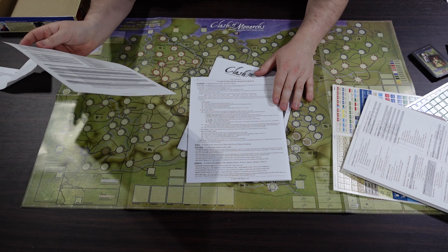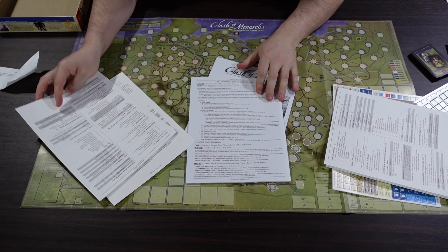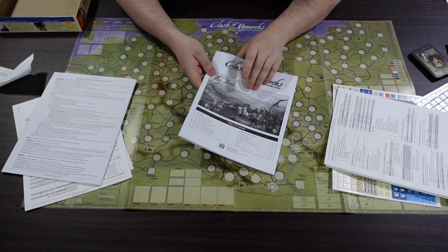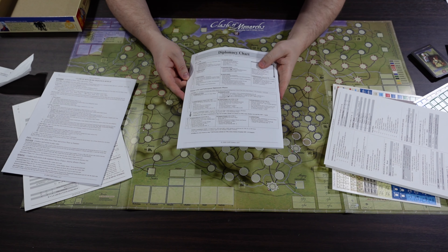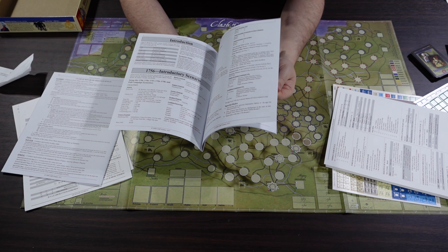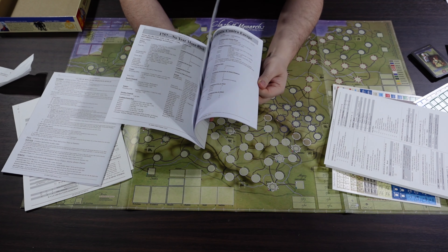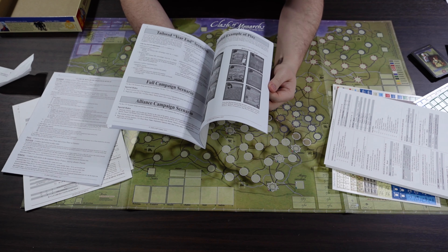Frustratingly, the sequence of play is on the back of the rules rather than a play aid card, so we'll be photocopying that. The playbook has a diplomacy chart on the back — both awesome and quite detailed. Loving a diplomacy chart because it means dynamic play within the factions. The playbook includes introductory scenarios, a bunch of different scenarios and setups, so you can tailor the game to what you need.